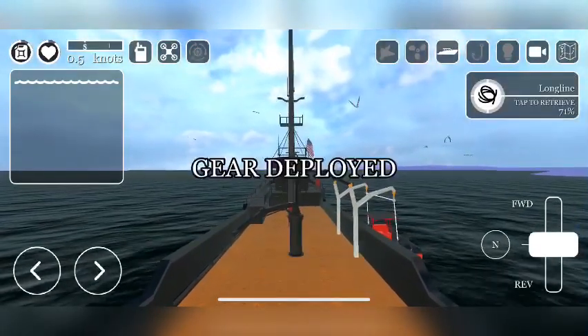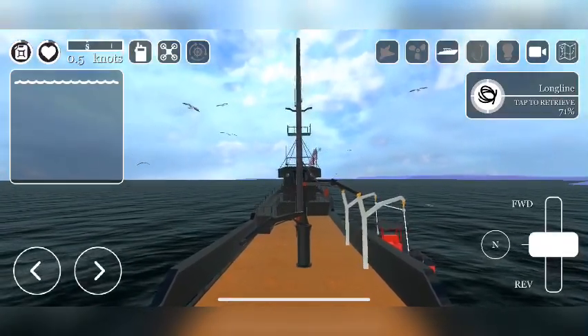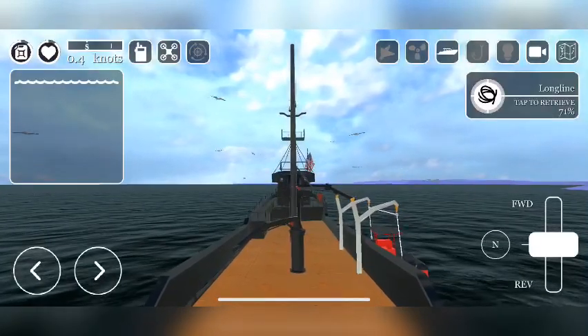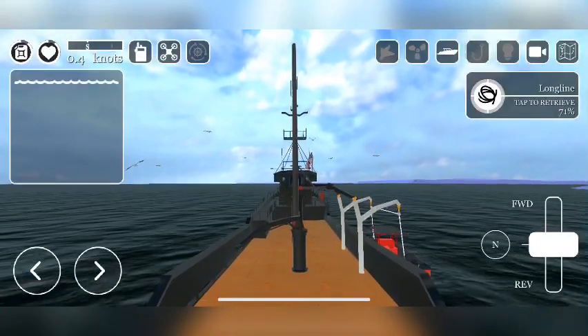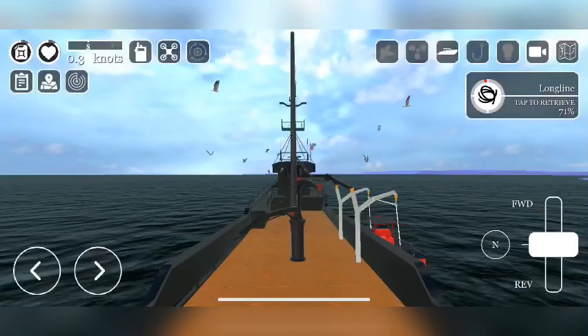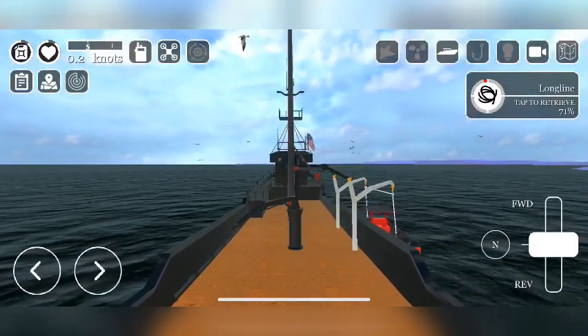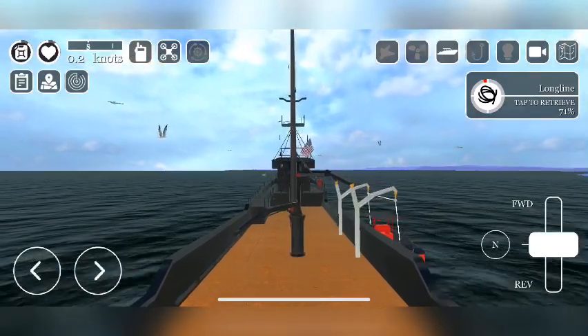All right, now it's just a waiting game. Even though there's no fish on my sonar right now, it's still in a pretty good spot. As you can see the circle has turned white — that means you're catching fish. If it changes colors you're catching the fish, and that's all that matters really. You just want to catch as many fish as you can to make a profit. That's pretty much how you long line.